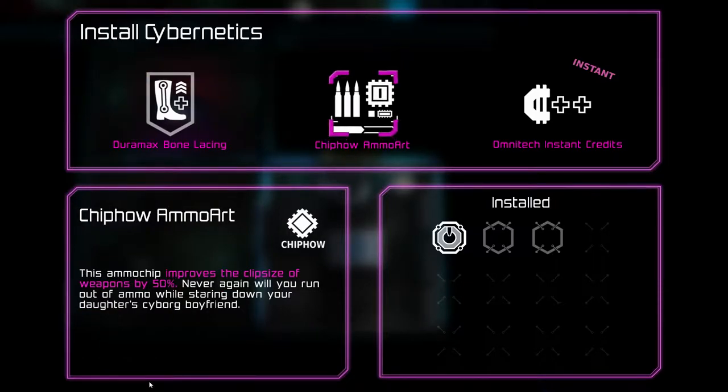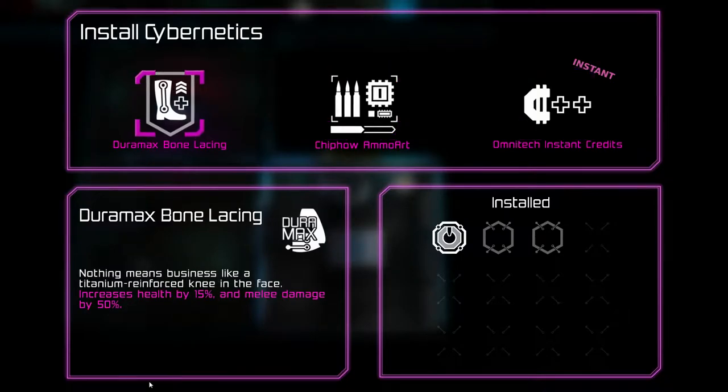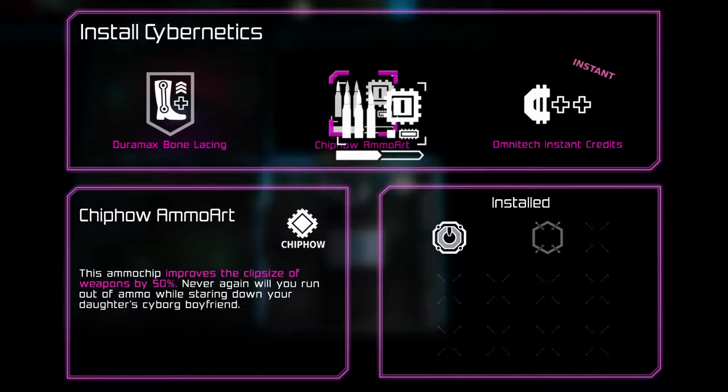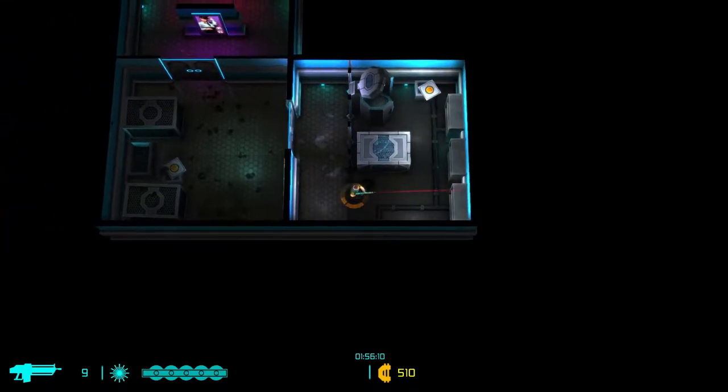Get the chip - ammo art. Clip size of weapons by 50%. And just get 2,000 credits. I'm not really using melee. We'll go with clip size. And now we have a larger clip.